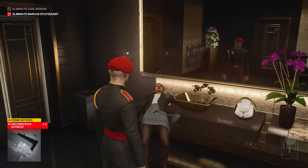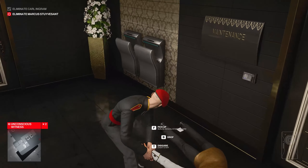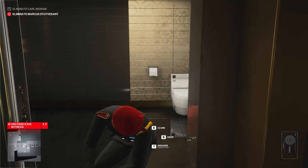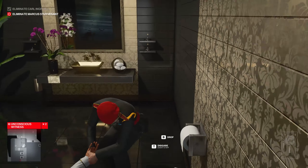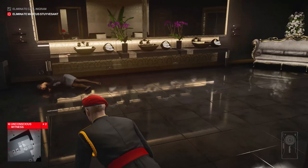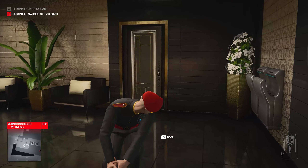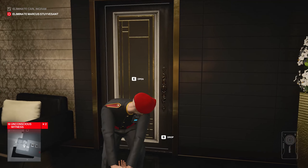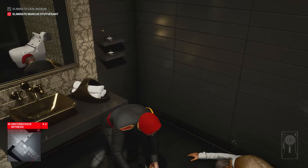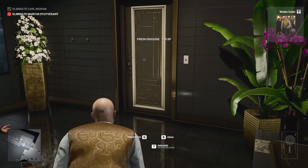That lady doesn't leave the bathroom — I don't know what she's doing. She is washing her hands in there for hours. Maybe she has OCD. But yes, drag the two bodies. I don't think anybody comes into this bathroom, but it's worth dragging the bodies in here. You can see I have left the unconscious reporter there — this is just a bit of a body stacking room for me. Drag them both in there. You can switch into the staff member's outfit if you wish, and he will have dropped a key card that will allow you to open the door.